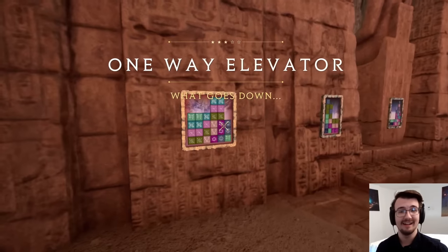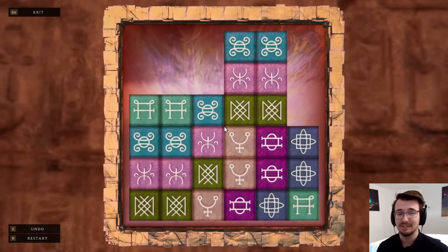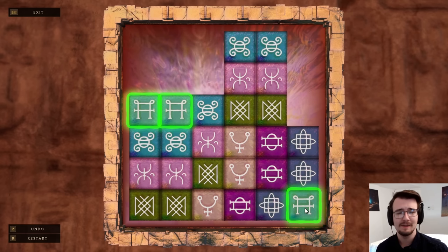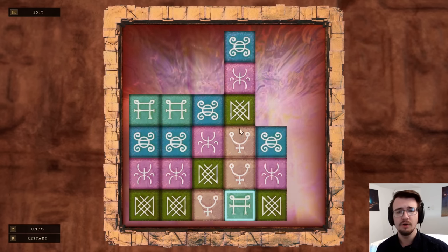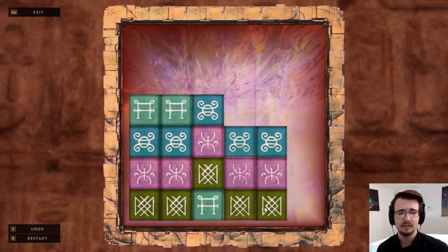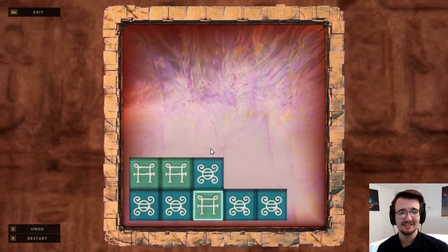Oh no. What is this? A region full of match-3s. It's time to get good. The crux is the light green is really separated from the rest, so I've got to spend a lot of moves moving it left to right. Also there's only five dark greens. I could do this — actually this is a really satisfying solution. Wow.